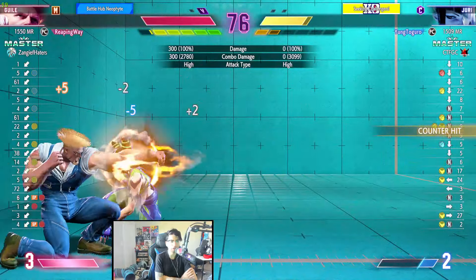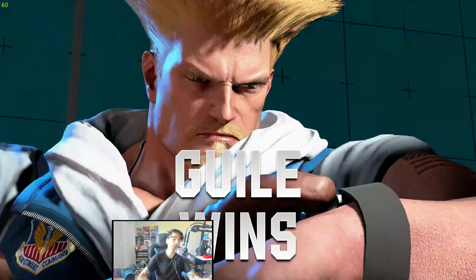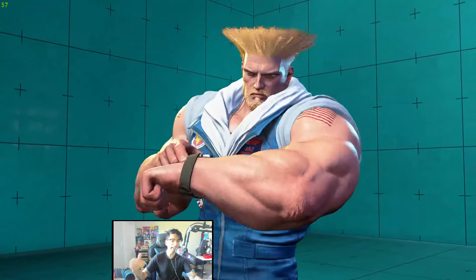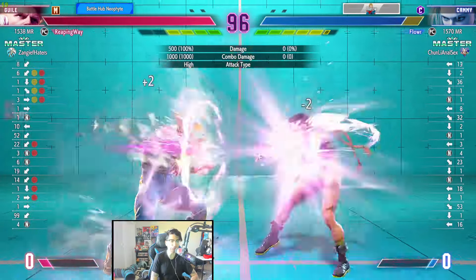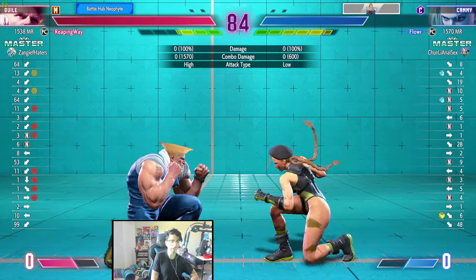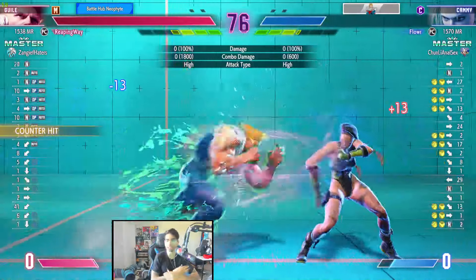Juri is kind of twerking all over him now — wait, you're dead. Shimmy, shimmy. Guile, for a charge character, does a lot of damage. We're already on the last set and only nine minutes into the video. If you land a shimmy and Guile hits you with his massive heavy punch, your health bar is going to explode. You'll be wondering: is this an extreme battle? This guy just sits back and does 50% in a combo.